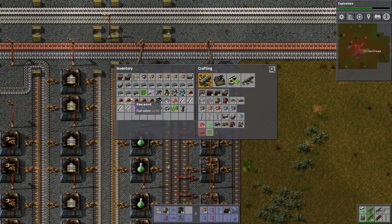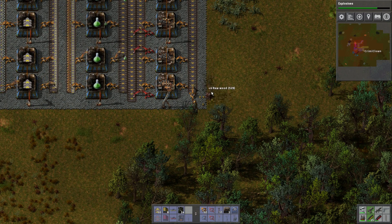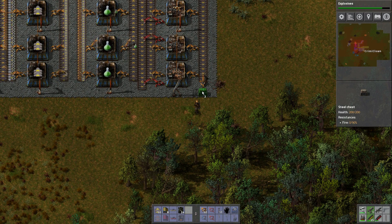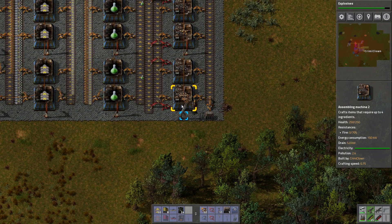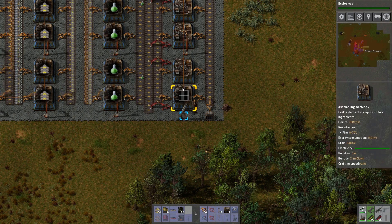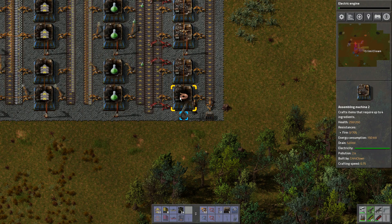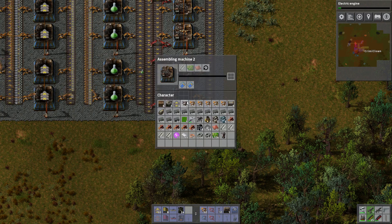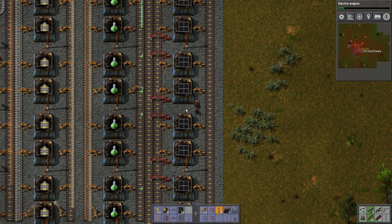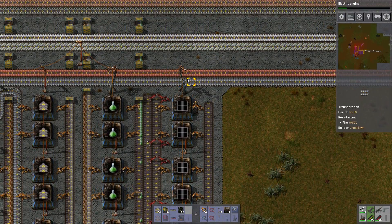Now we need some nice pavement and a bit of a clearing because we don't want to look at these trees all the time. We'll put down a steel chest — plonk — and these will actually make solar panels. We could shift right click first, then left click. Now if you shift left click on one of these poles it will actually get rid of the wires, so don't do that. We're making solar panels over here.